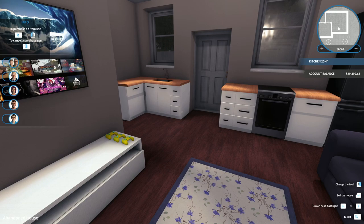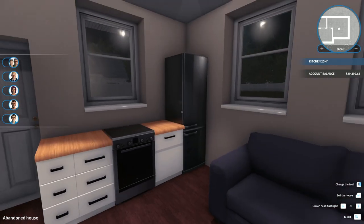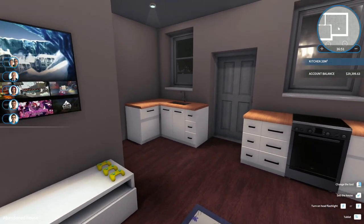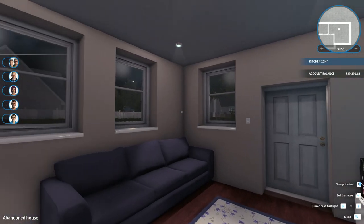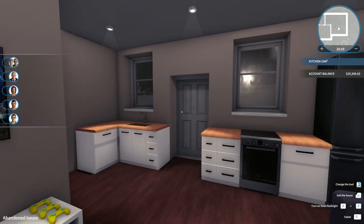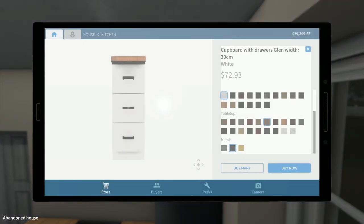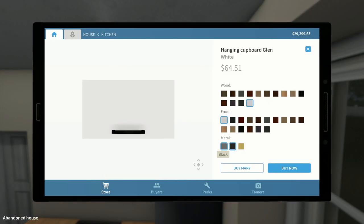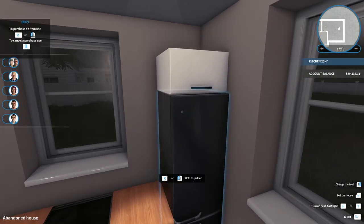I dig that - that looks pretty good, especially with how small this space is, you can't really make a huge kitchen. We definitely need something on that wall - maybe a painting in the corner. We could put a cabinet up above the refrigerator. Let's get this one and put it right above the fridge - yes! Okay, that looks good.